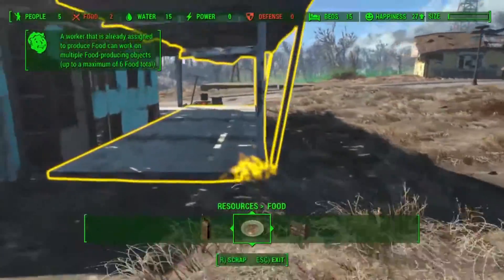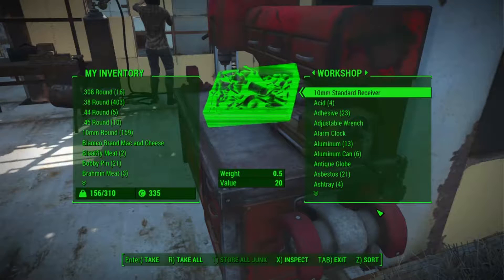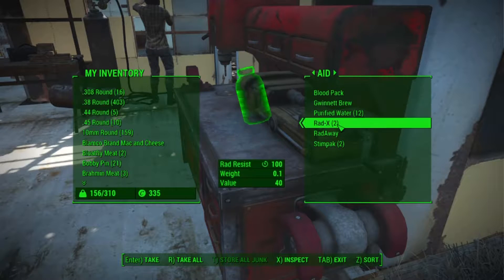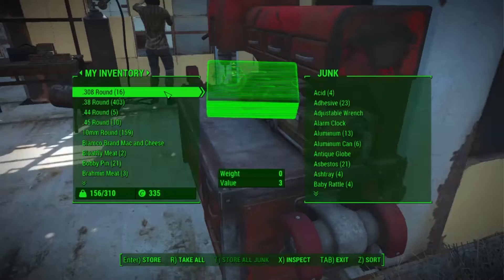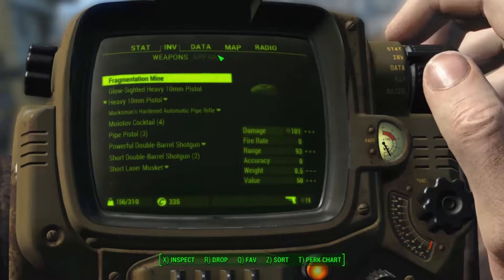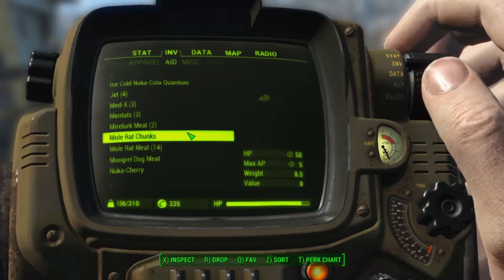I don't really have that much food, so that's next on my list - I'm going to have to find some food somewhere somehow. I'll come here first and check if I need to drop off any junk. I got a shed load of purified water, excellent. Let me check my aid section - brilliant, canned dog food, cram - I don't think I've got anything of note here, nothing really helpful.